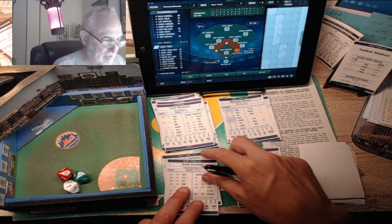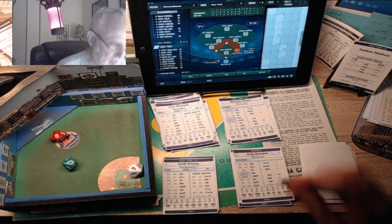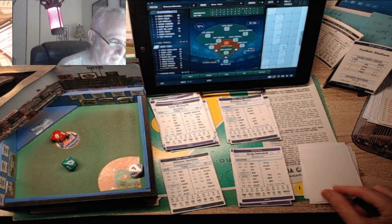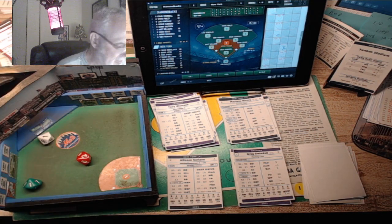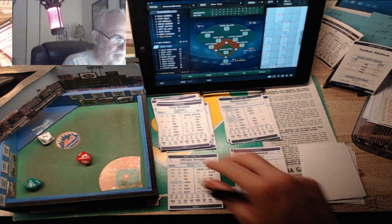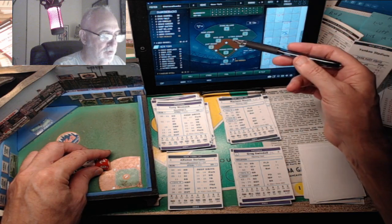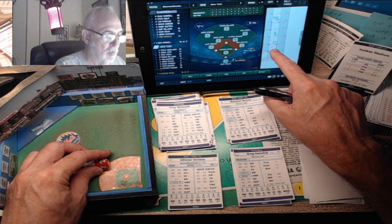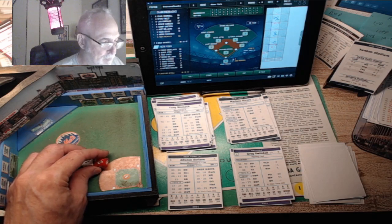Scott Brocious against Greg Swindell - pitch is an 84, an out, three, bounce to first. Out number two. Alfonso Soriano - it's a 21, a strikeout to end the inning. Big inning for Swindell. Tony Womack is leading off the ninth against Mariano Rivera - Rivera can go one more inning since he got one or two outs in the inning he came in.